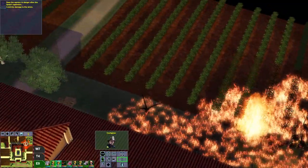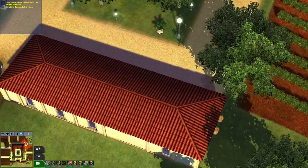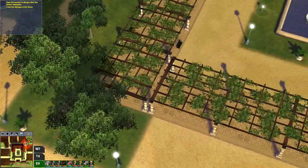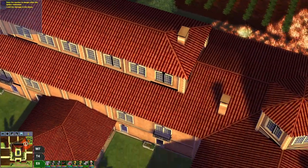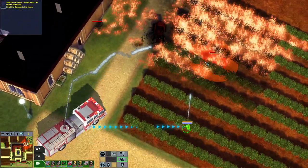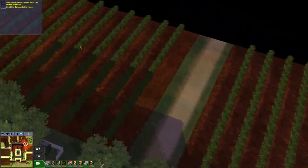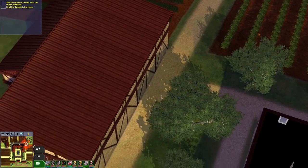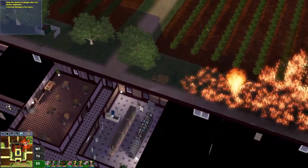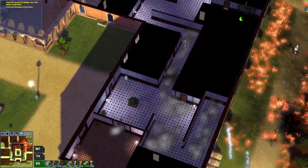Let's go over the level first. There's a little building here, a little building here, another one here, and then there is this huge building in the middle. That huge building is surrounded by fields with vines. These will catch fire really fast, and one of our objectives is to limit the damage to these vines.